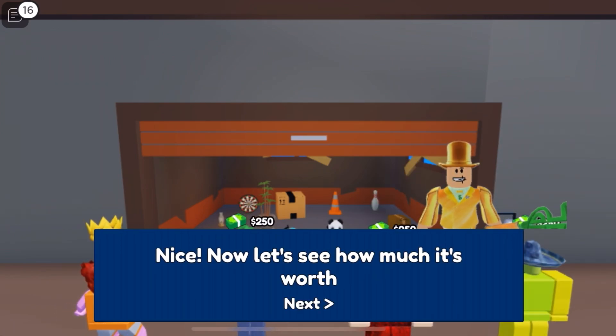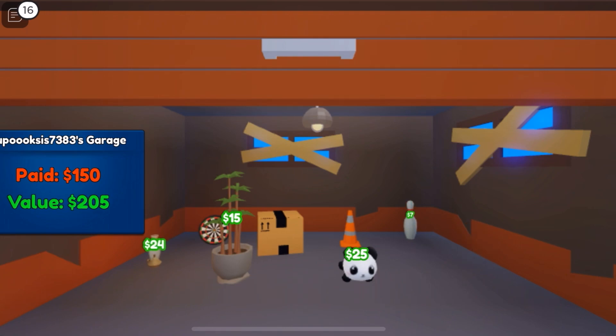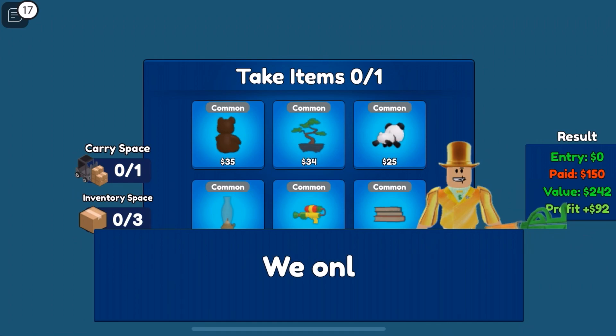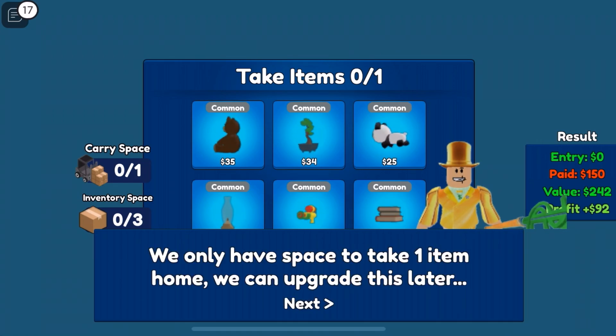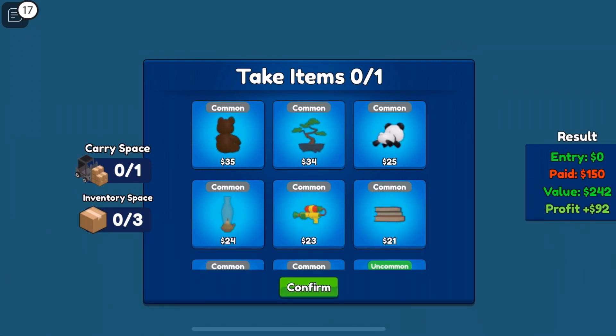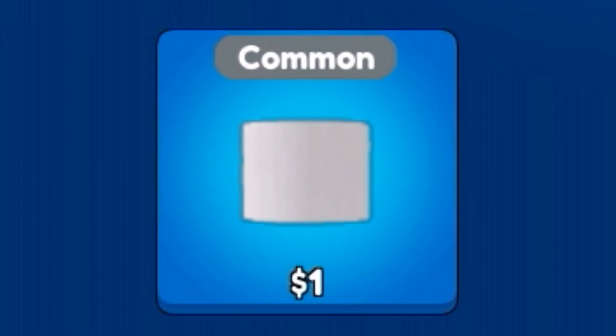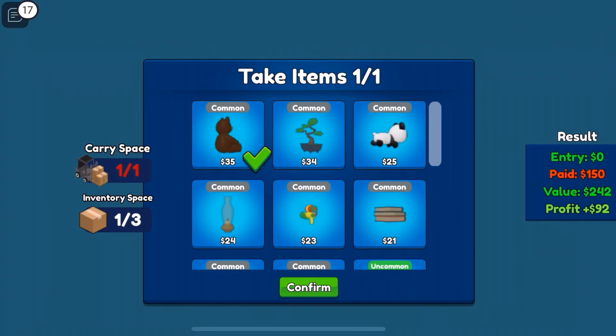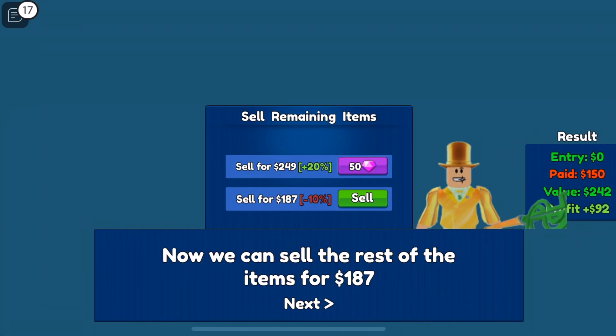Now let's see how much it's worth. Oh, I'm getting everything! Oh my goodness. Nice job — a $92 profit. We only have space to take one item home. We can upgrade this later. Click on the most valuable item, then click confirm. Is that toilet paper? I can't refuse toilet paper. Now we can sell the rest of the items for $187.